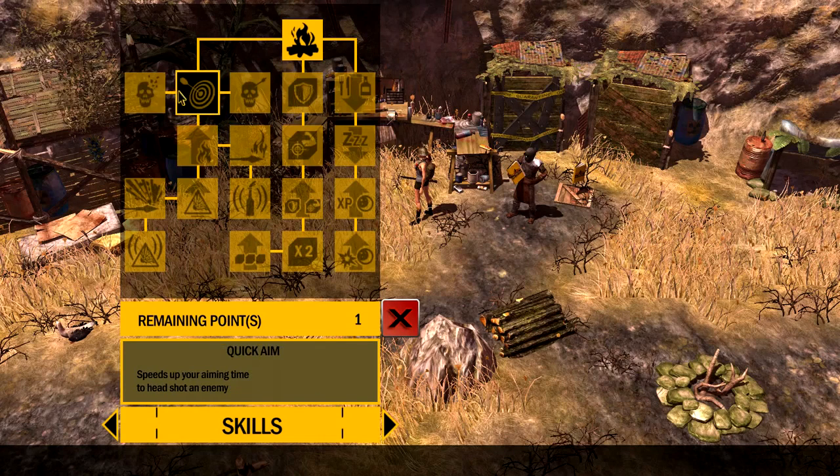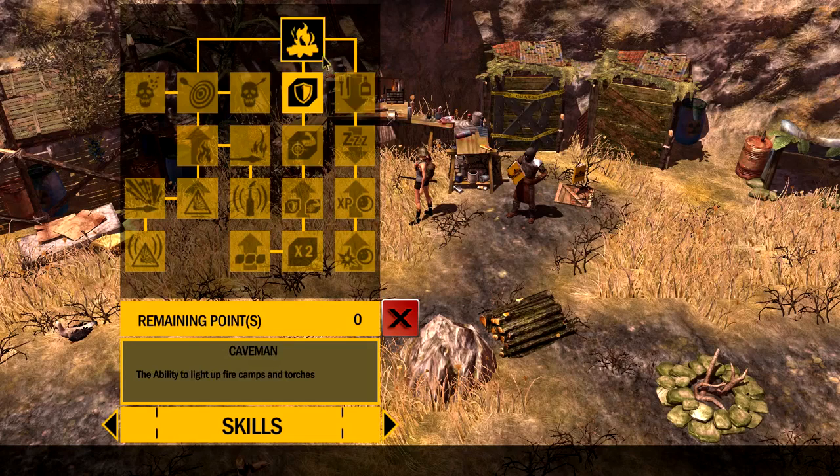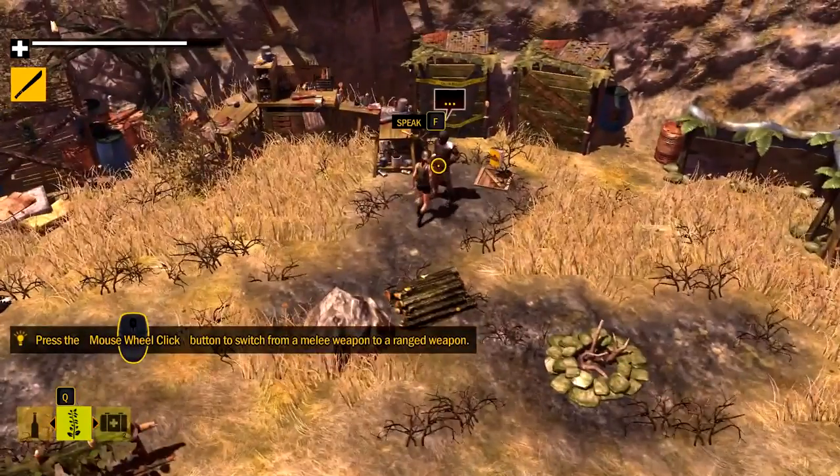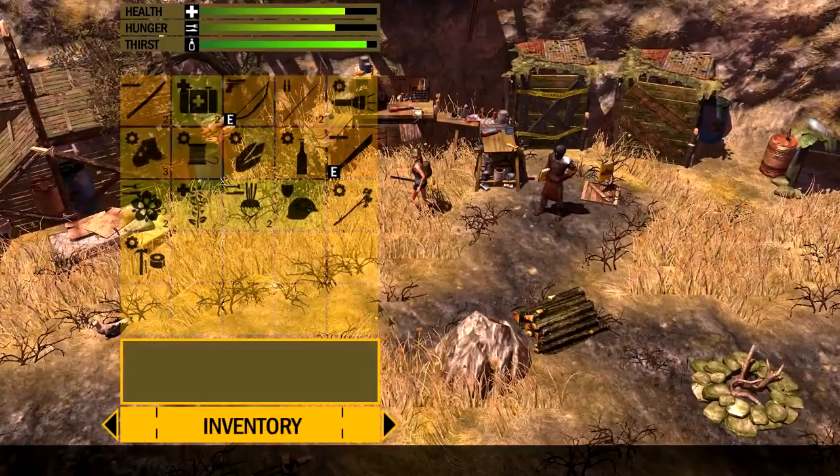I'm gonna use one of my skill points since I have one remaining. Let's look at the skill tree — unbreakable, hard diet, lucky arrow, quick aim, lucky bullet. One skill speeds up aiming time to headshot an enemy, another gives a better chance to headshot without aiming — that would be pretty good. But I can't use those yet; I have to unlock either this one, this one, or this one first. By accident I picked unpregnable — the ability to make shield boosters. I didn't really want that one, but whatever.